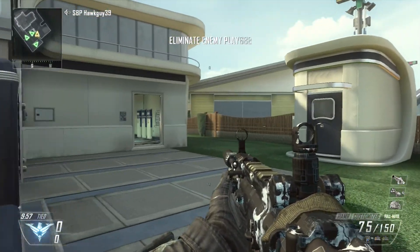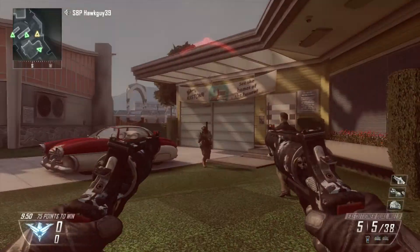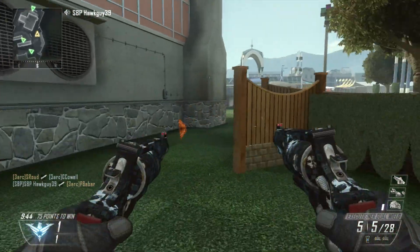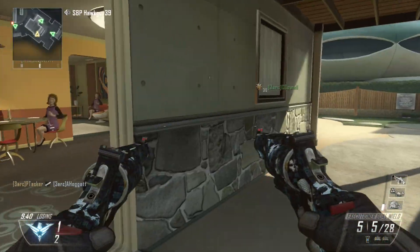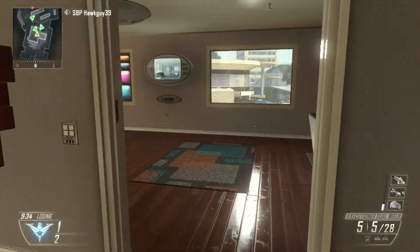Let's check out the camo. That's pretty sweet so far — all the skulls and everything. I put them on a lot of my favorite guns. I like how the camo is even on the executioner's barrel. Usually some camos they're not even on the barrel or the executioner, but this one is.